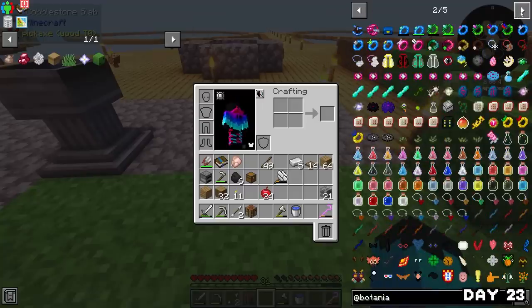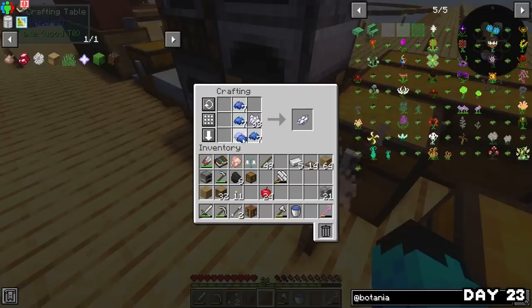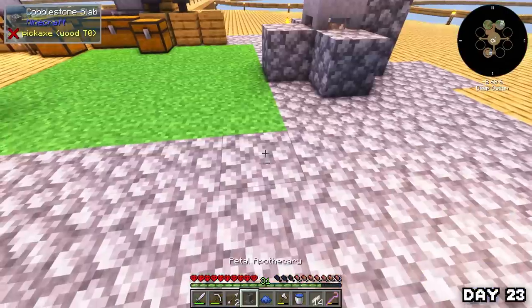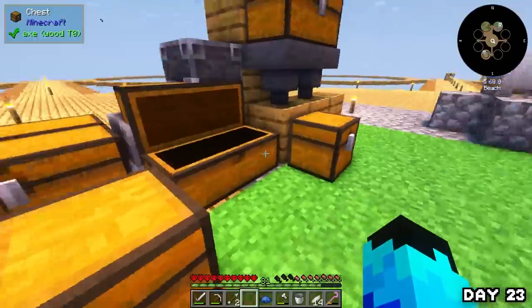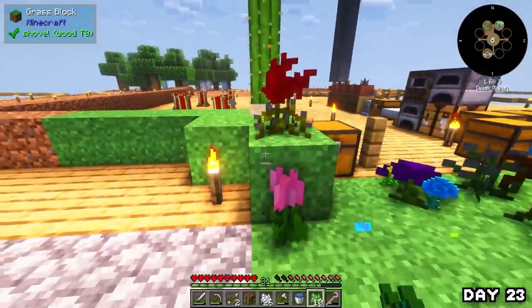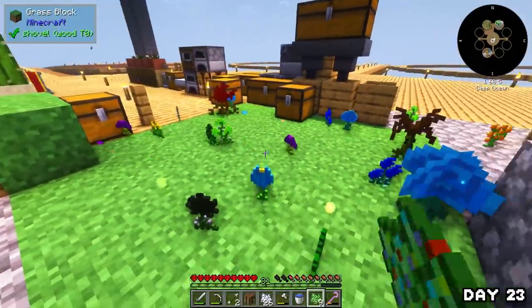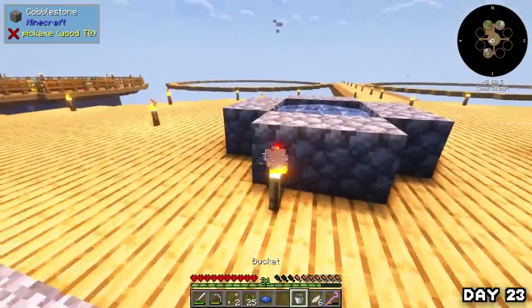By the morning of day 23 I had a good amount of mob drops, so I started work on the botania mod — one of my favourites. I made some funky bone meal to grow flowers and used the petals to create a petal apothecary, which lets us make magical flowers that do things like change one block into another. I got to work making a pure daisy, which needed a load of white petals, so I crafted more funky bone meal and farmed out white flowers until I had enough.